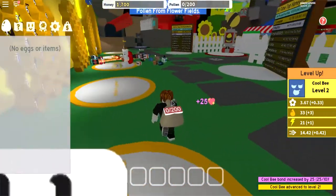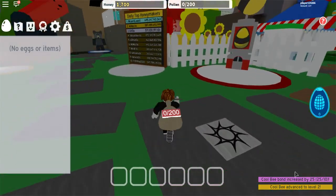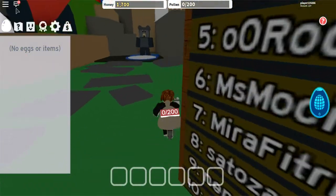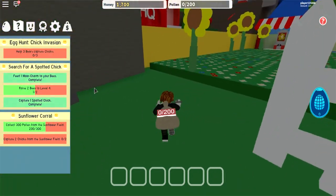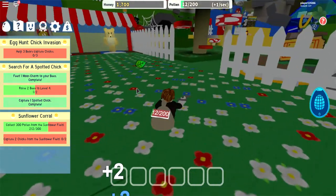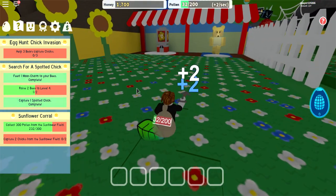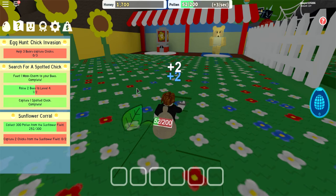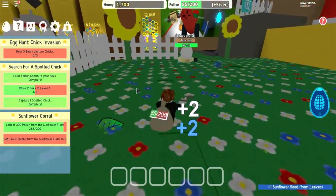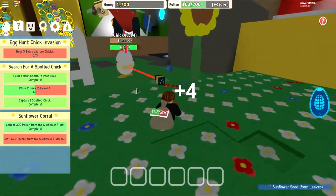If I gave that sunflower seed to my basic bee, he would level up. He would get 50 bond instead of 25 because he loves them. If one of your bees loves a food that they love — so you know, a cool bee would love a blueberry — he would get 50 instead of 25. No, bees, get him! You guys are strong together!